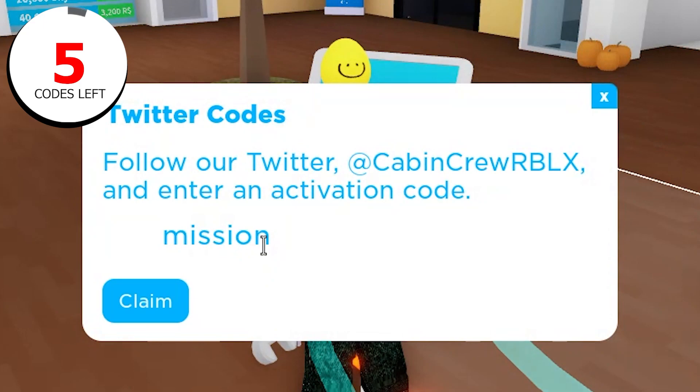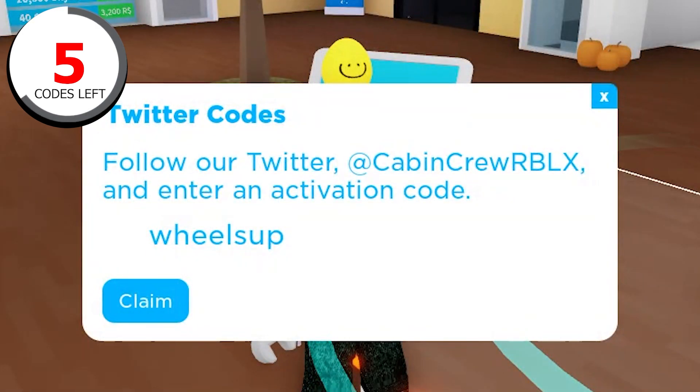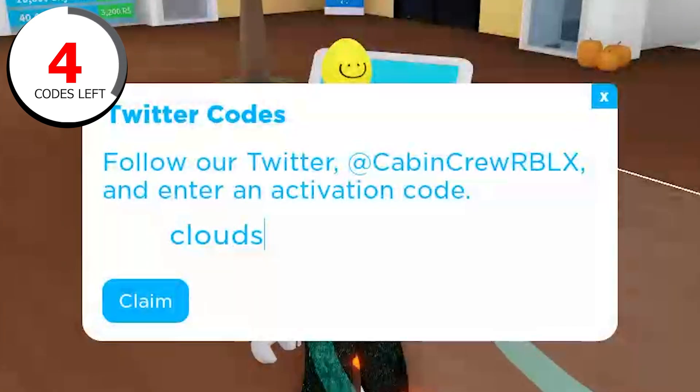The next code is called 'release up' — it gives 2,000 Skybox. Oh my god, that's one of the best codes! 2,000 Skybox is literally the best reward, so you really have to redeem this one.